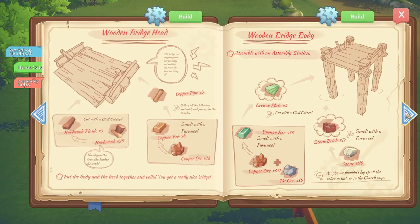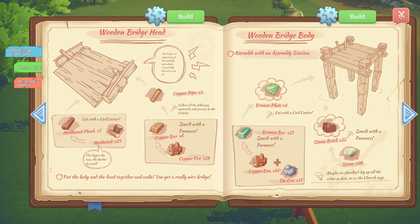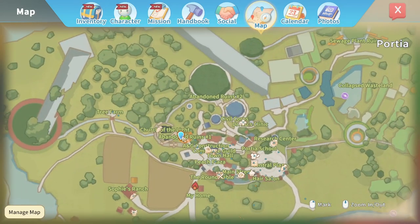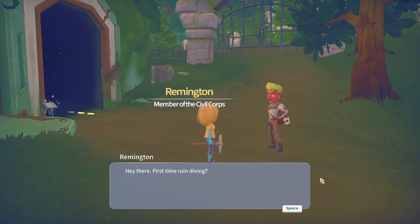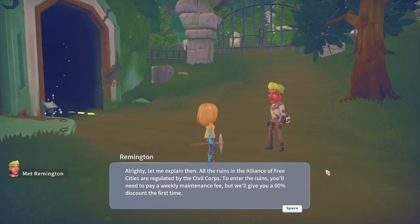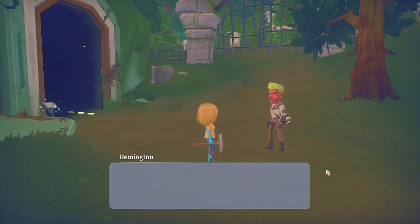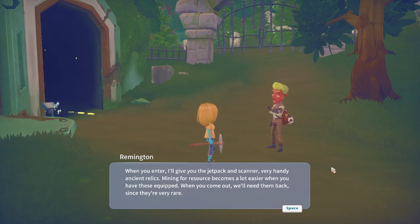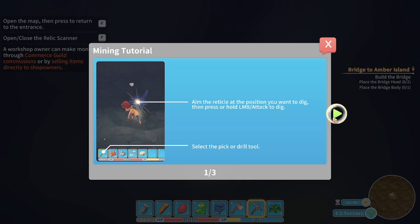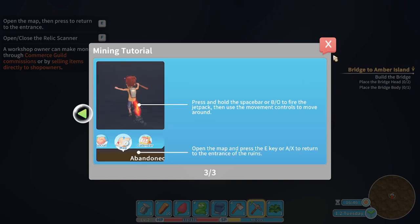For example, I needed some copper ore, which can be found in Abandoned Ruins Number One, located back in the town of Portia. At the front of the ruins I met Remington, another Portia resident, who explains that there is a cost to enter the ruins, but anything you find within you can keep for yourself — though a payment is required for seven days of access.